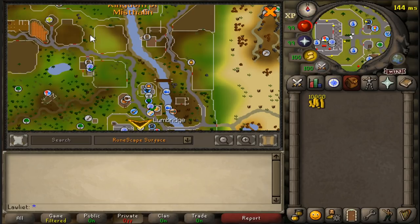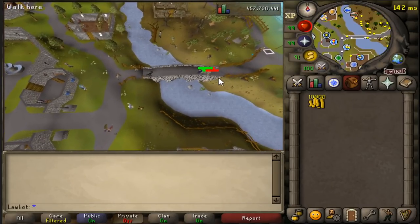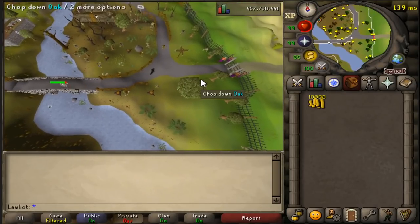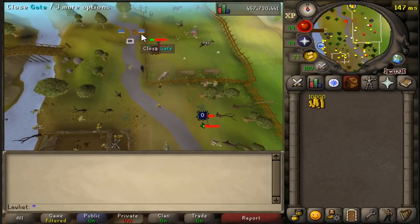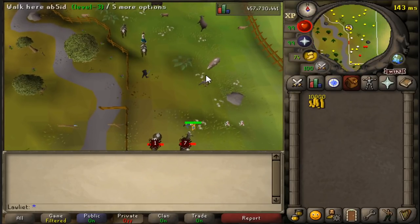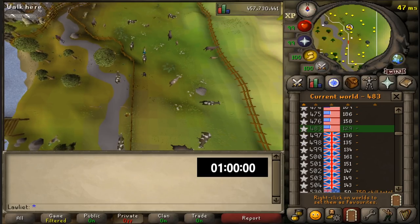There are two separate cow locations: one north of Lumbridge Castle and one towards the northeast. I'll be using the northeast one, but I did test the run times from each area. The one directly north of the castle is slightly closer — about two seconds faster — but since we're tanning the cowhide in Al Kharid afterwards, I tested how far that was, and the northeast pen is actually closer to Al Kharid than the Lumbridge Castle one.